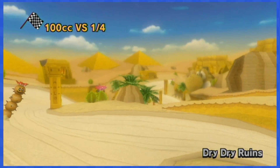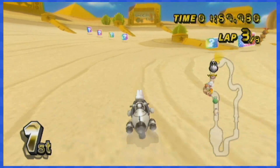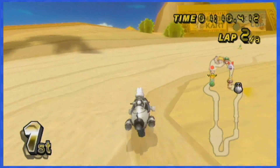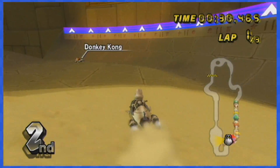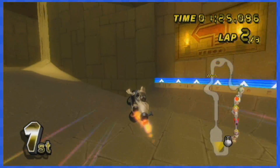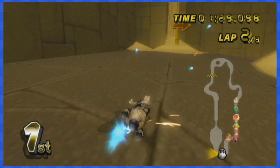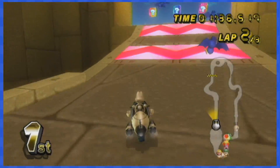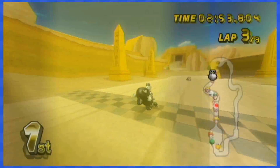Dry Dry Ruins is super wide near the beginning, so dodging boxes will be no challenge. But once inside the pyramid, you'll want to dodge the boxes up there — if you don't trick off the wall you'll be slowed down, so I suggest doing a trick near the very end to avoid touching any boxes and to avoid the slow sand. Exit the pyramid by going all the way to the left to dodge those big boxes, and this track is done.